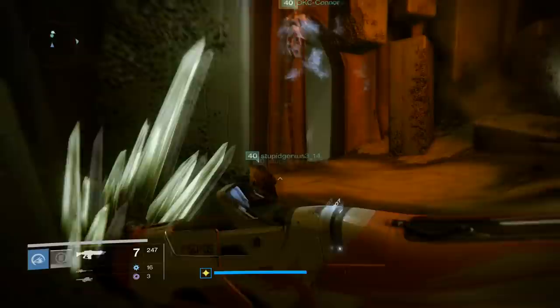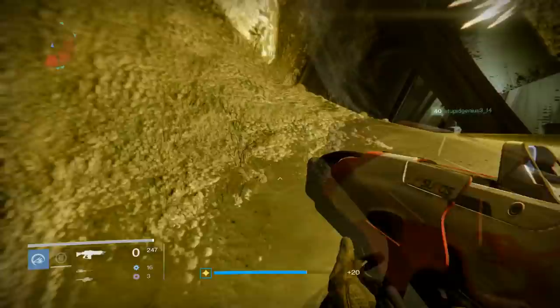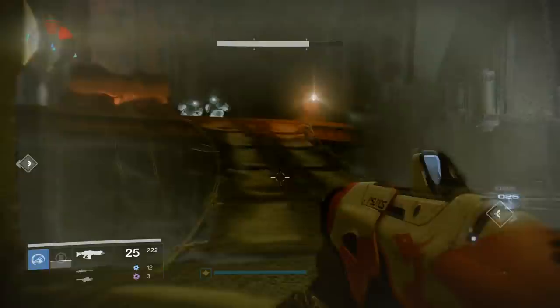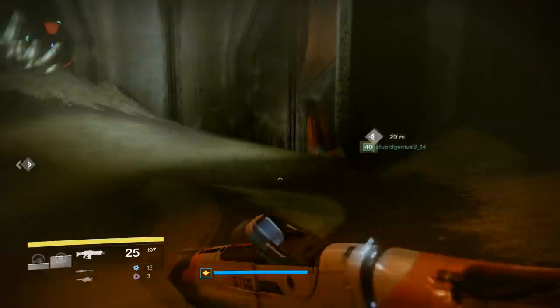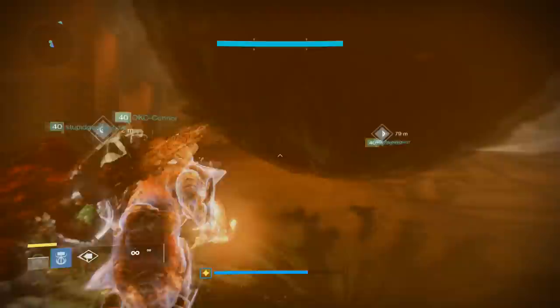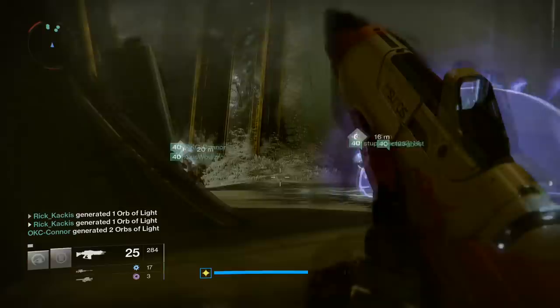Both teammates slam the relics into the statue at about the same time, triggering it and moving the sequence to a different statue where you get two more different relics. One relic always spawns on the right side of the map, the other on the left. Each time you complete a statue, the new relic spawns a little further than the previous one. Split your team of six into three and three — one team dedicated to the right relic, one to the left — with two teammates defending the relic carrier. Watch out for Taken Phalanx Cabal; they can blast you off the edge.